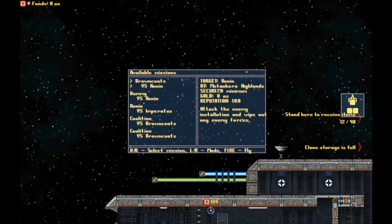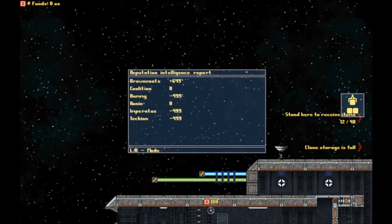We can choose to join missions and it'll take us to wherever that mission is taking place. For example, this first one is at the Metancora Highlands. We're basically fighting the Ronin, and if we succeed we get 100 reputation with the Browncoats. We'll probably be working with the Browncoats since we are the Browncoats — our reputation with them is the highest just from starting as them, so we should take that and run with it.